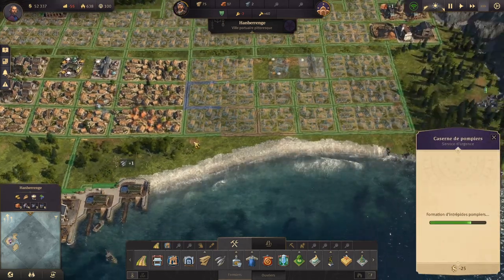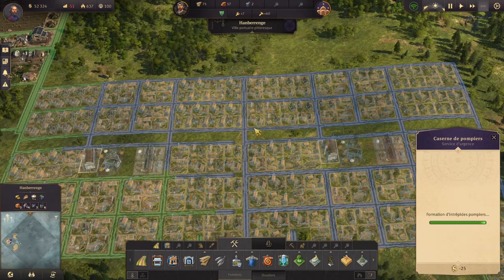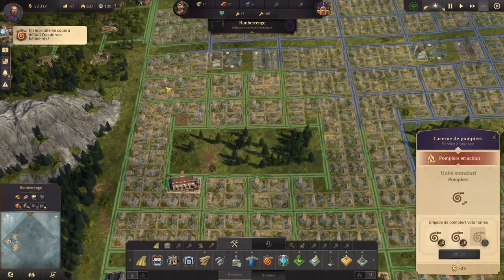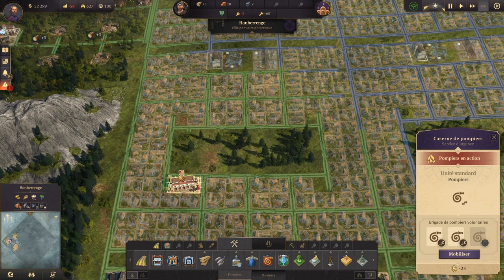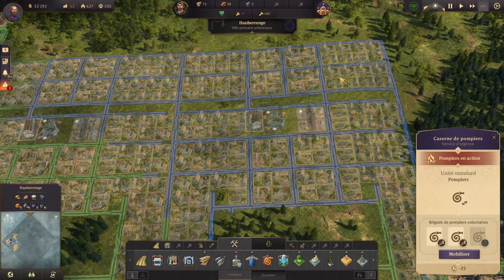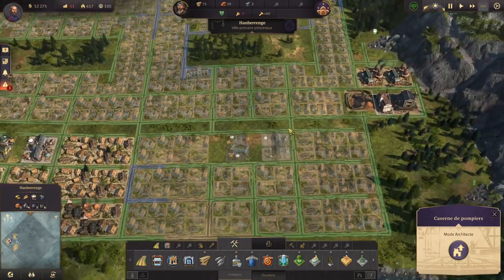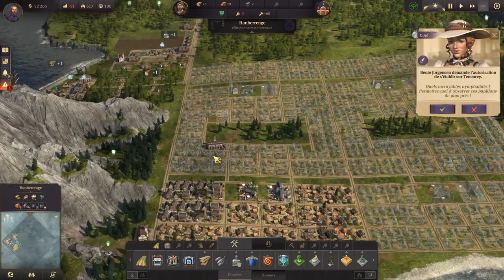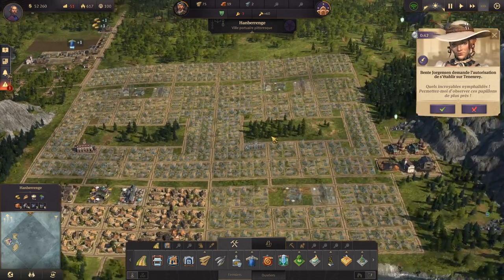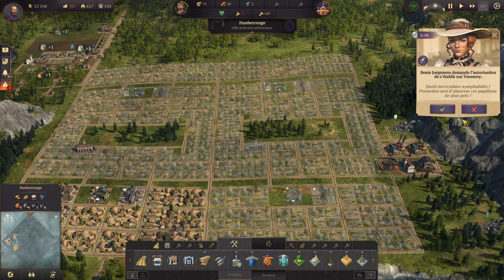Là on aurait en pierre, eh bien toute la zone serait entièrement couverte pour les pompiers. Donc je rappelle : la zone verte c'est les bâtiments construits actifs. Les bâtiments bleus et la zone bleue c'est pour les bâtiments qui vont être construits et la zone qu'ils vont couvrir. Vert c'est déjà construit et protège, bleu c'est la zone qui va protéger une fois les bâtiments construits.